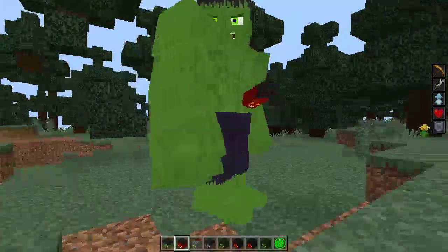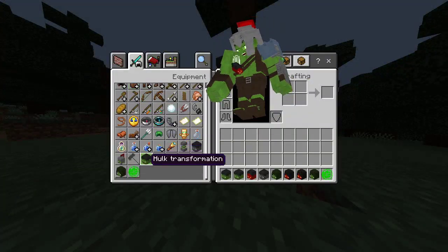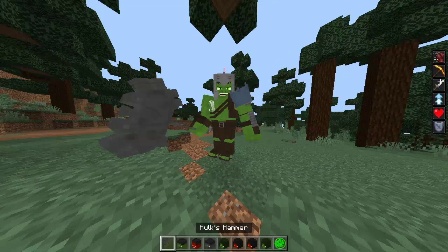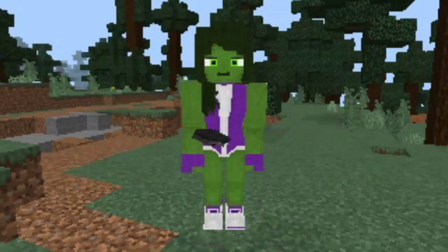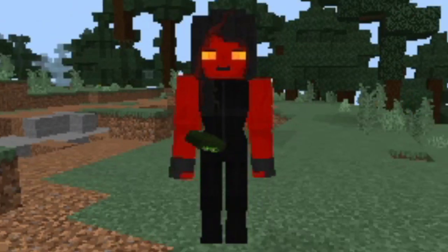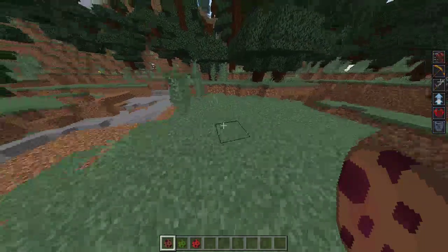Let's check out the other skins. This is the original Hulk. We have Red Hulk, we have Gladiator Hulk — which also has an item called the Hulk Hammer that deals 20 damage. We have Gray Hulk, She-Hulk, and then Red She-Hulk. By the way, there are also new mobs in this add-on related to Hulk — we have bosses.